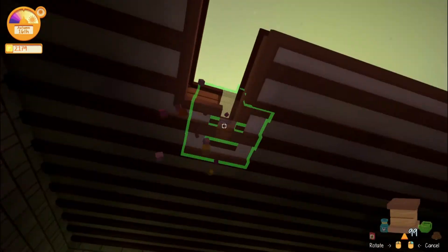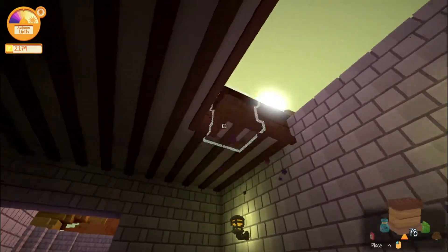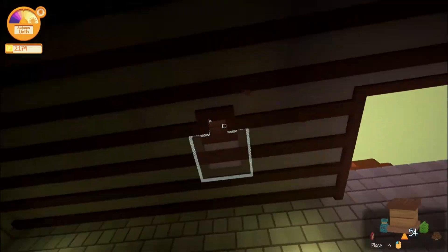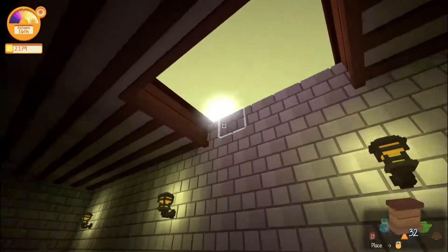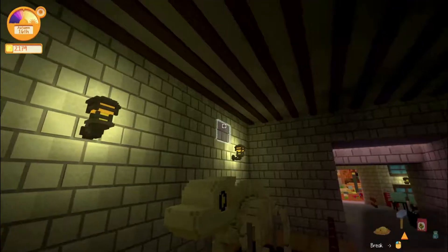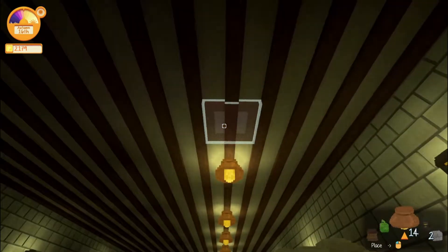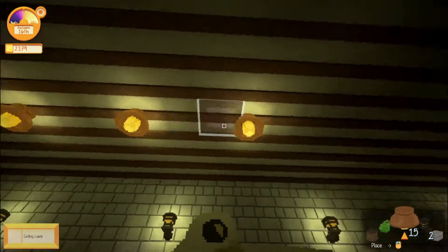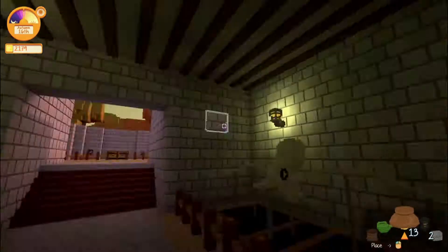I was thinking about doing a whole episode of fishing because honestly it's not something I've done that much of. I know you get different fish when it's raining or during the night. From what I can understand, the final piece I need for the museum's third tier is actually a painting you get as part of a mission, so I need to complete things for the curator to acknowledge them and level that up.